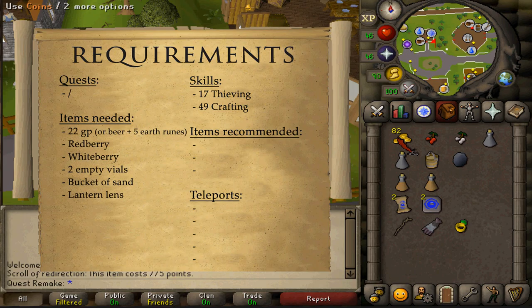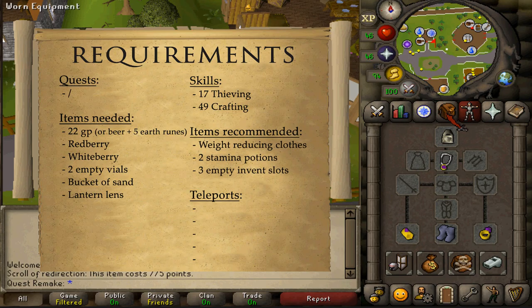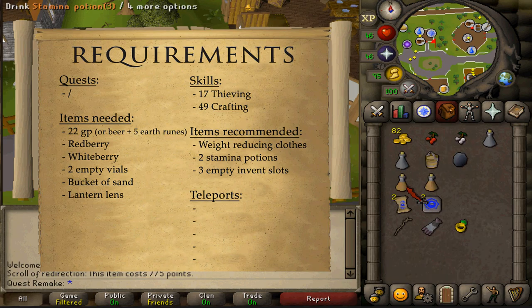Items needed: 22 coins, a red and a white berry, 2 empty vials, a bucket of sand, and a bullseye lantern lens. For the recommended items, nothing really — just bring some weight-reducing clothing and one or two stamina potions should be enough, as well as three free inventory slots.